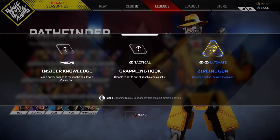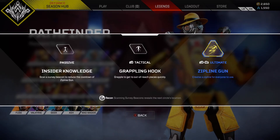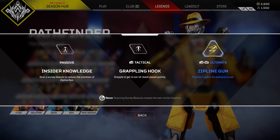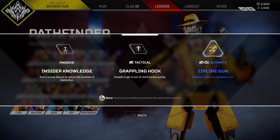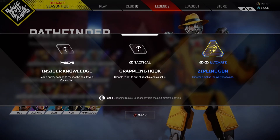I think this can really be done through the passive, because that's another issue that Pathfinder has — people say he doesn't really have a passive, and I can completely agree. The fact that you can scan a Survey Beacon, which is already the Recon additional passive that you have, but just get the Zipline gun for free and reduce the cooldown — it's not really much of a passive, to be honest, and I think it can be reworked.